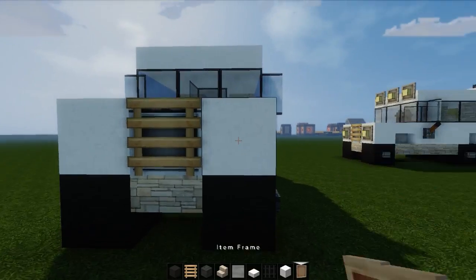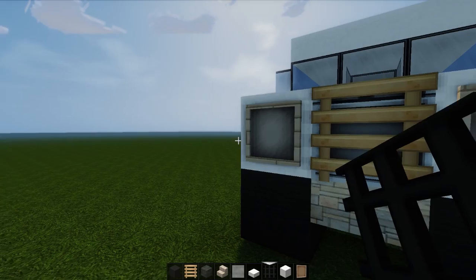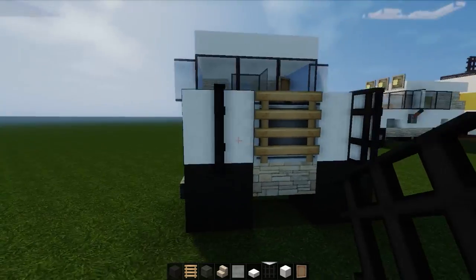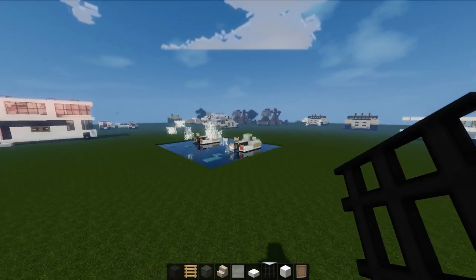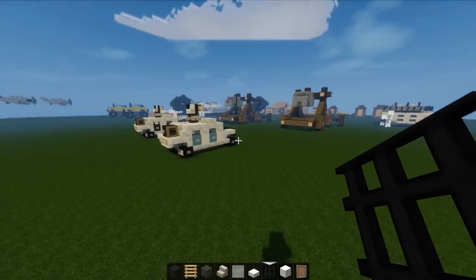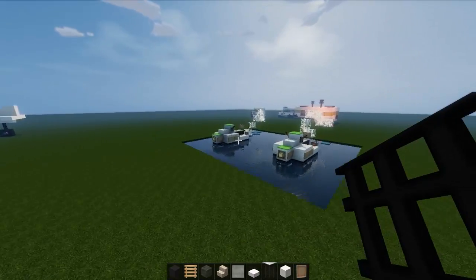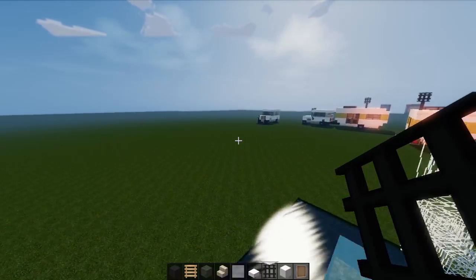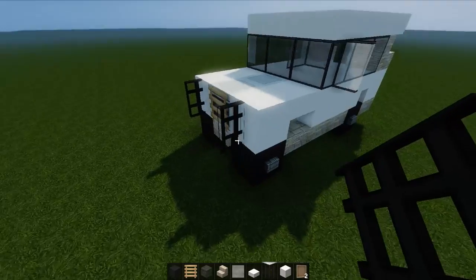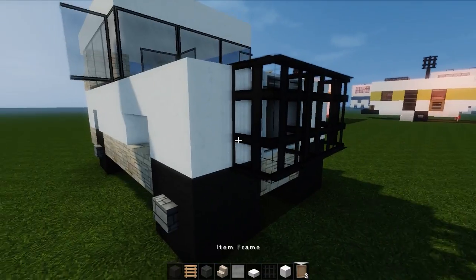Let's grab some item frames. If we go like this, we put item frames there. Let's go have a look and see how we did it. Oh, we attached it to them — I remember! This will make this look awesome. Let's grab these that have pinged off. Like that, and then we can add...